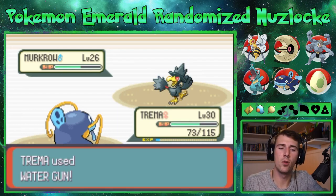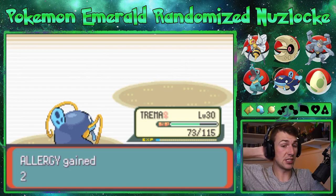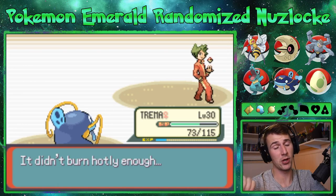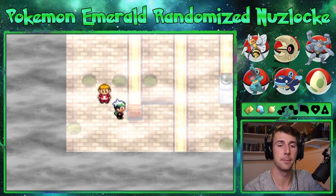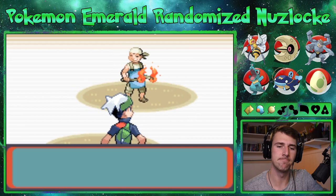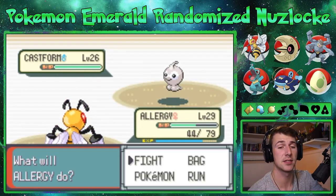I've been thinking about what series to do on the channel next. I do want to continue the randomized Nuzlocke — eventually when this is done I want to go to season four, which would be gen four, which would be really exciting. I put so much time into Pearl version — it is crazy the amount of time I put into Pearl. I also thought about doing battles now that I'm enjoying battles on Let's Go.